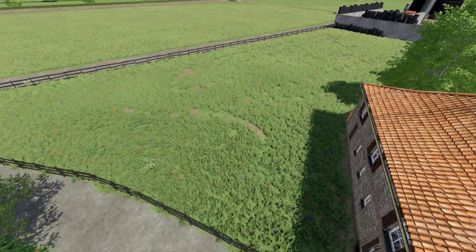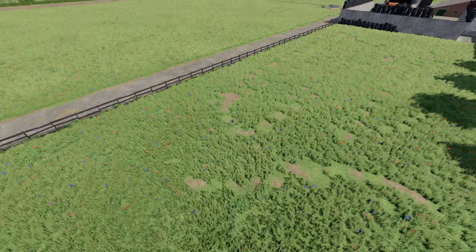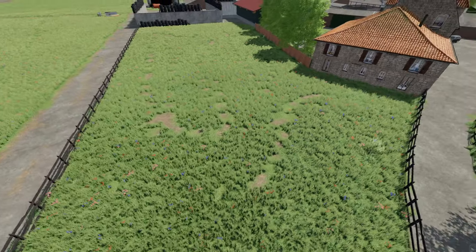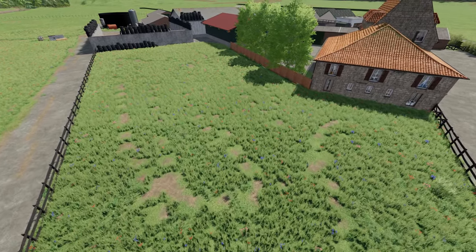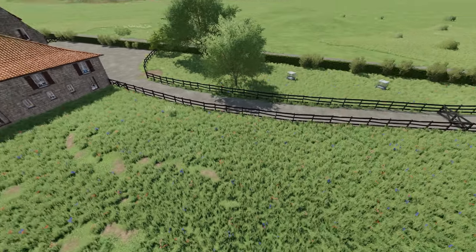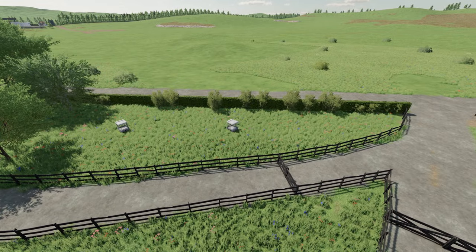On the side here there's a little pasture that sometimes has young calves in. I think the Highlands sometimes go in here too - and on occasion the odd sheep or two. Then obviously we have the Highland pen out front on the main road.